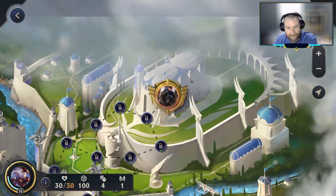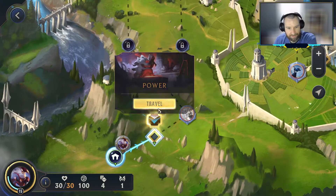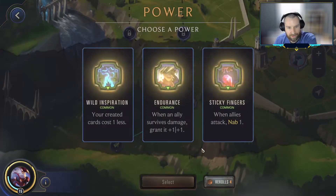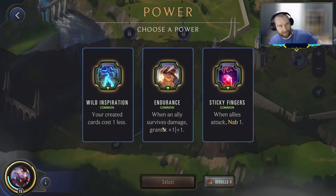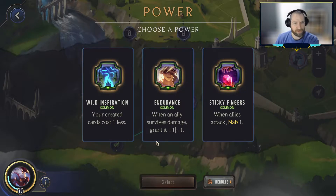Ashe there in the middle, Garen at the end — feeling pretty good about it. Let's see what powers turn up. Some of these are useful with Bard. When an ally survives damage, granted plus one plus one — that does help boost our Bard, but it's a little bit slow in terms of getting him going. I much prefer the ones where it's like when you play a unit, it gives out the bonus.